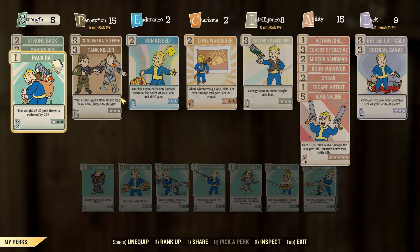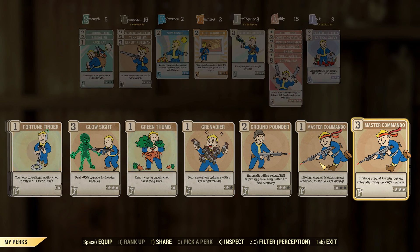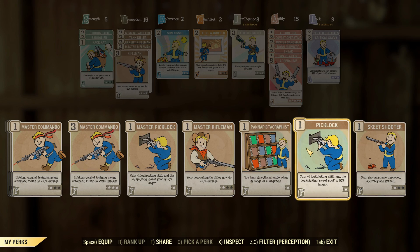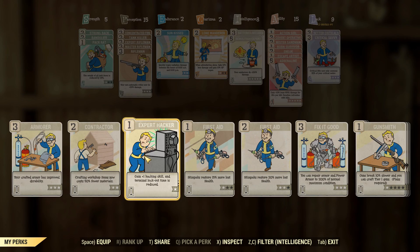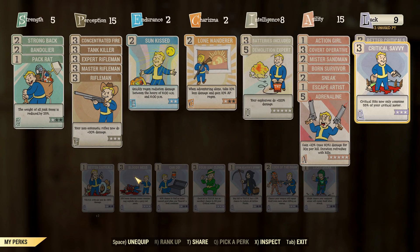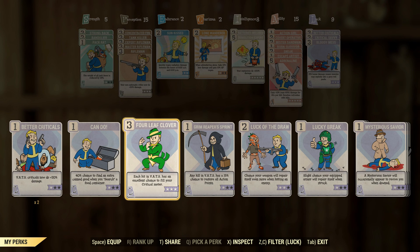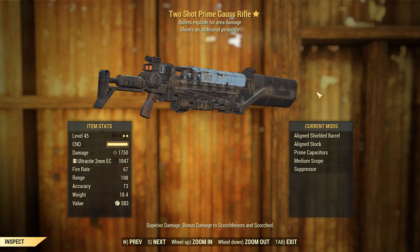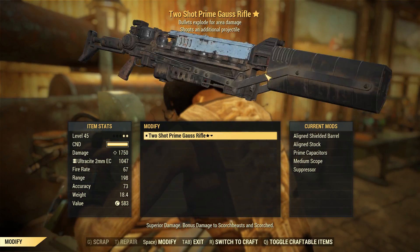We're going to push this thing to its very limits. First, let's get some rifleman perks — there's Expert Rifleman, Master Rifleman, and regular Rifleman. In Intelligence we'll add Demolitions Expert, and for Luck we'll boost our damage with Bloody Mess, since we're not going to be using VATS all that much. I've swapped out the Four Leaf Clover perk for Bloody Mess, and that gives us a respectable 1750 damage.